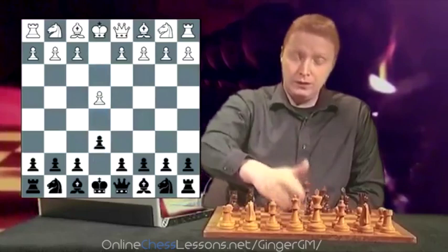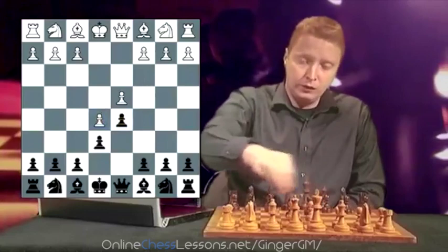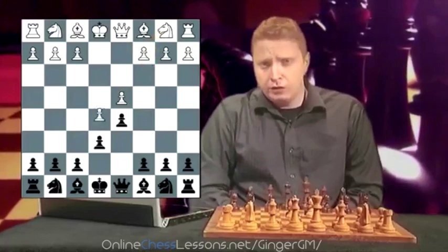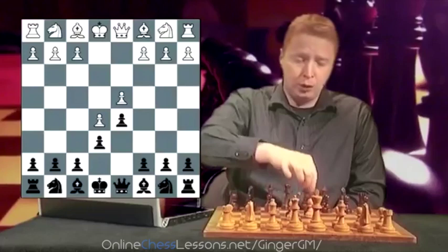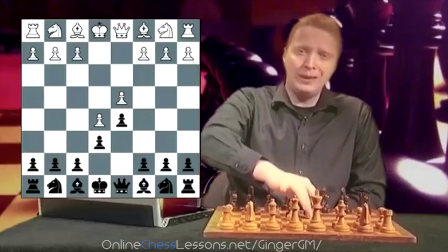After e4, e6, d4, d5, White has three main moves: e5, knight to c3, or knight to d2. I think e5 typifies the French the most because this is a structure you're going to get in most of your games if you follow this repertoire - this structure where the pawns are fixed in the centre of the board. White does have more space in this opening and he's going to try to use this space on the kingside. Just from having a pawn on e5, this has given him a space advantage on the kingside.